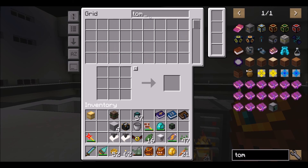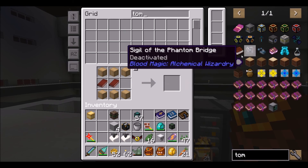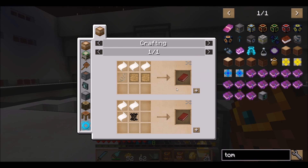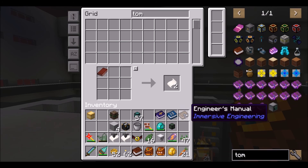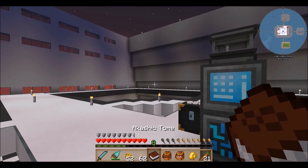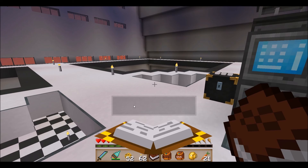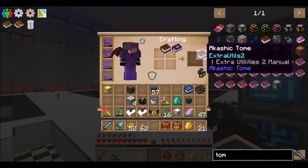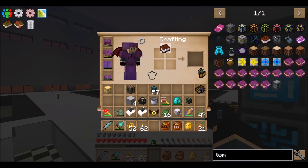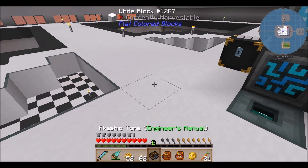One thing I want to do is make the Akashic Tome — it looks like I need another book. The reason I want it is because you can combine all your manuals into one book. I couldn't find my engineer's manual because I couldn't remember what it was called. Let me try shift right-clicking. Yeah — you craft it like this, and you can combine all the books into it. Then holding shift lets you pick which book you want. Cool!